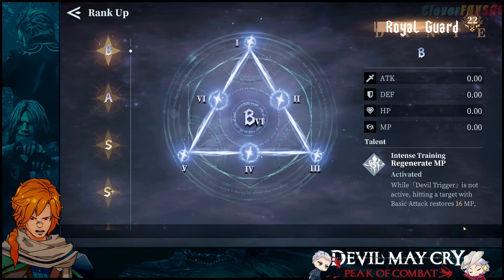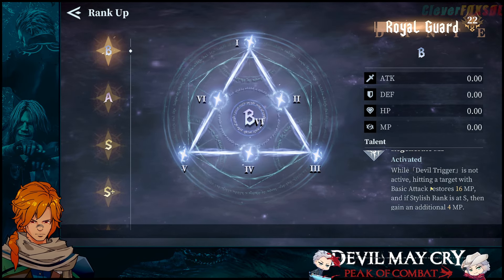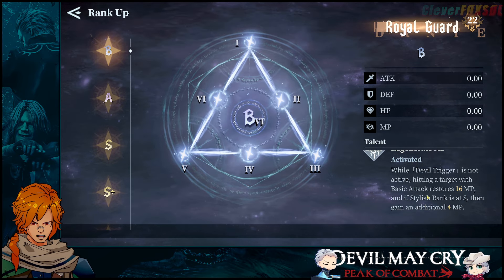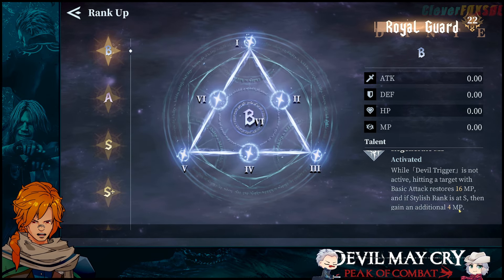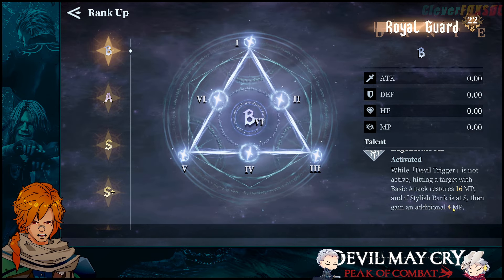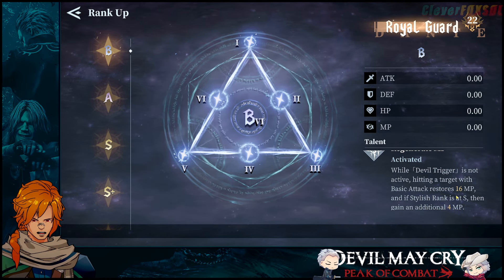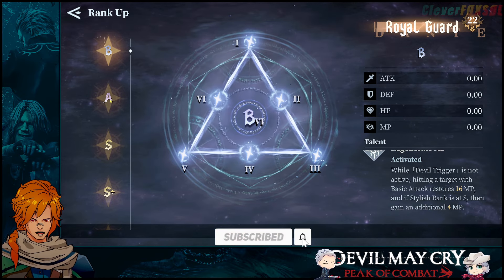Let's take a look at Rank B. While Devil Trigger is not active, hitting a target with a basic attack restores 16 MP. If the size rank is S, it gains an additional 6% — so 4% — making it 20 MP with every basic attack that you're hitting, especially if it's at S rank. Pretty good.